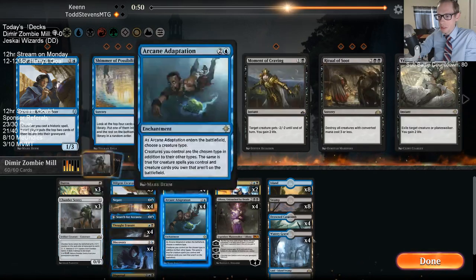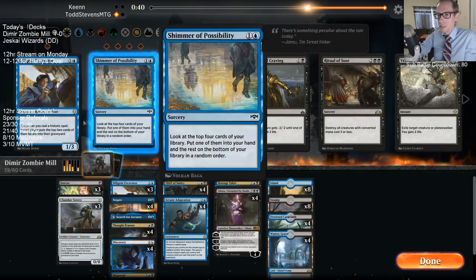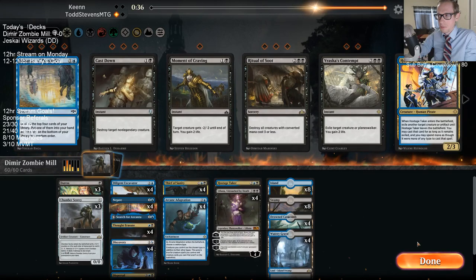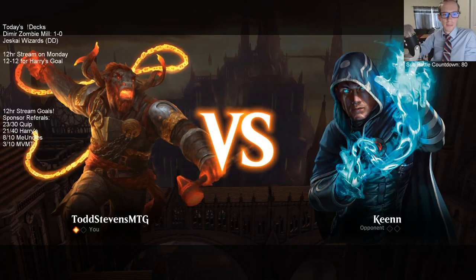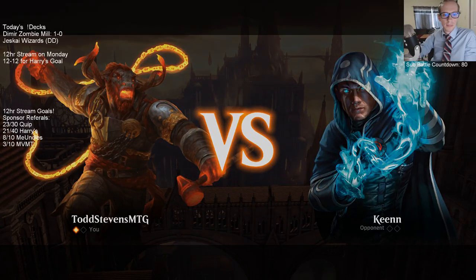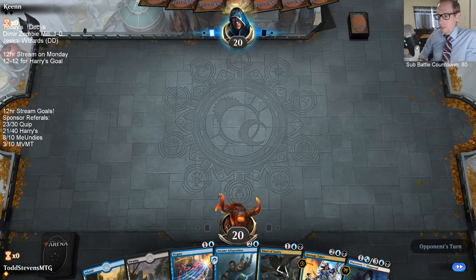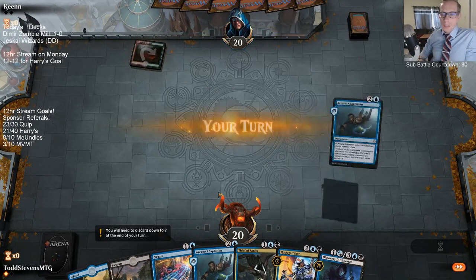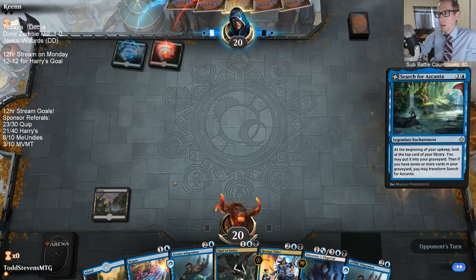I think I want Hostage Taker still, maybe one, and get the Excavator back in. The invitational format — that's just the best-of-one format's problem. It really incentivizes you to be very linear — you don't want to be in the middle. You either want to be hyper aggro or hyper control to blank your opponent's cards.